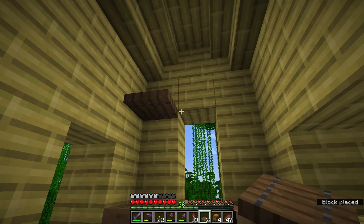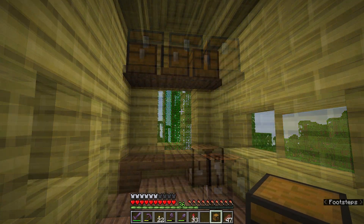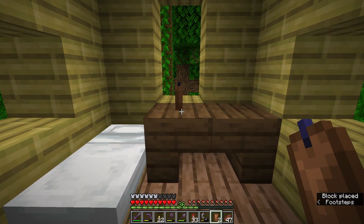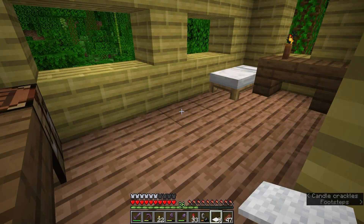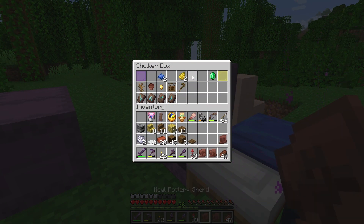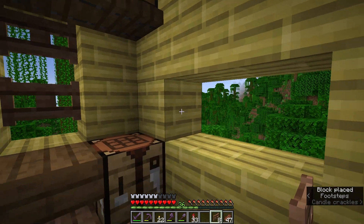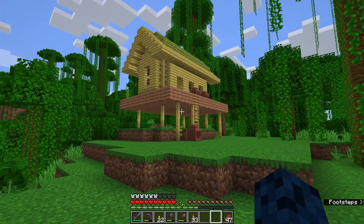I think I'm going to have to find a spot for some storage here. A little something like that should do - I'm going to do the same thing on the other side. Just like that, I have storage. Now for some lighting, I'm going to use these candles that I found in the trail ruin. I'm also going to put some carpet down on the floor. I'm going to grab these pottery sherds I found in the trail ruins and make a few pots to place around - I think that adds a nice bit of detail to the hut. I'm going to use some jungle fence gates here for windows so I can have them open or closed.